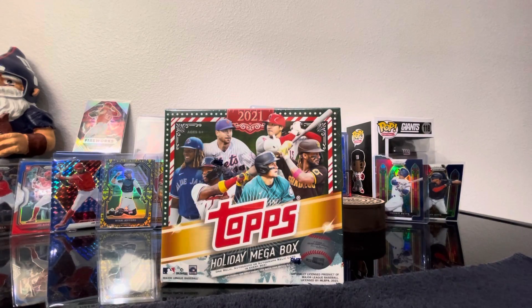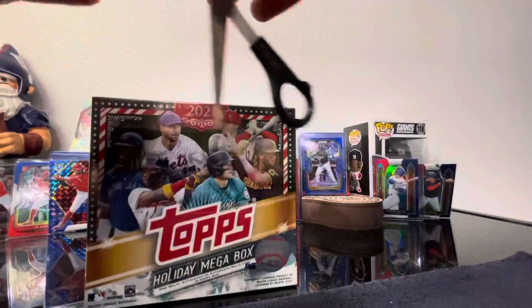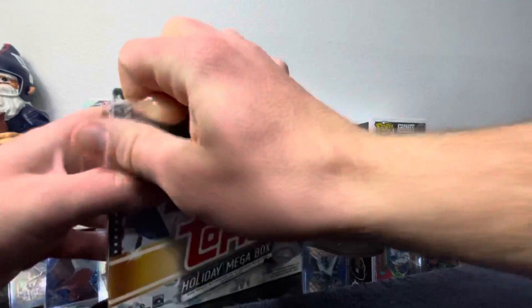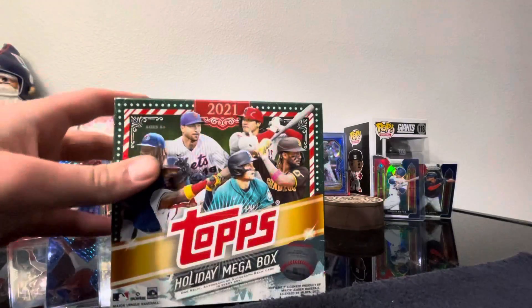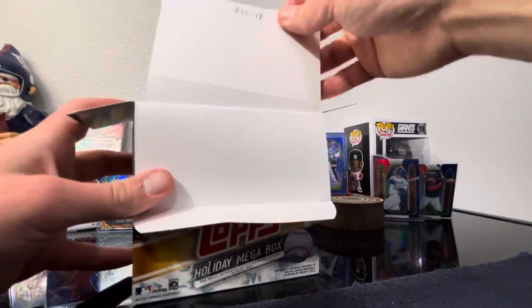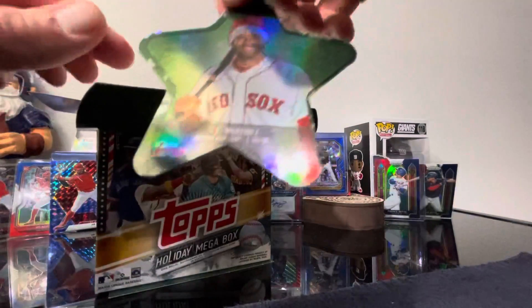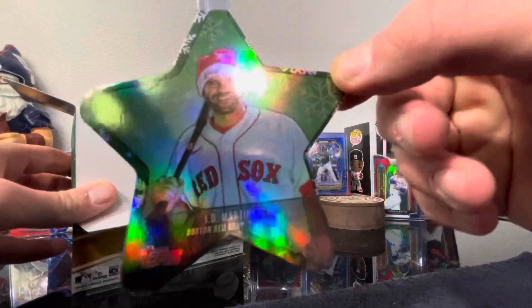What's going on guys, today I got the Topps Holiday Mega Box. Been excited for these, they look like a fun rip. I haven't ripped any yet but I grabbed two of them from Walmart — just gonna be doing the one today. They're like $21, $23 and some change after tax. 100 cards in here, you're guaranteed a relic or auto — one of the two in every box. Player worn hat relics, autograph relics. You get a Christmas tree ornament. It's 10 packs, 10 cards per pack.